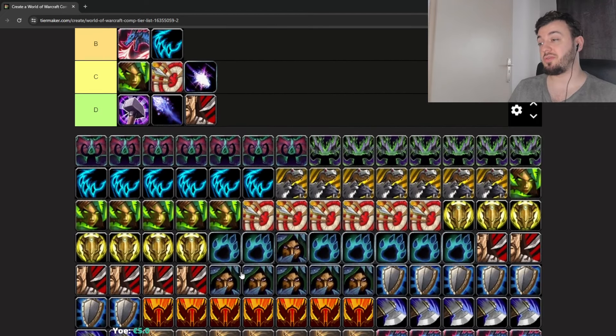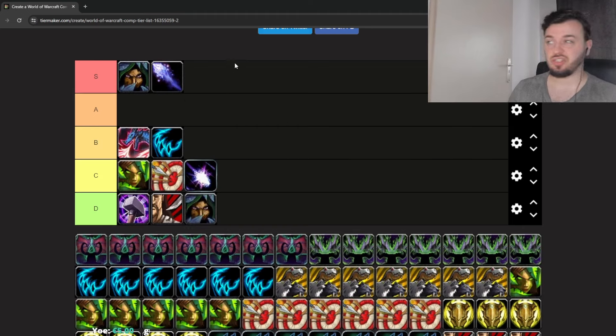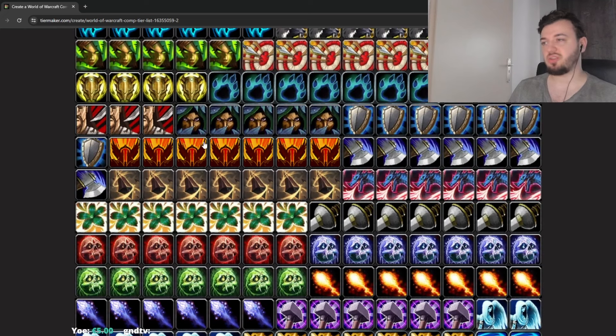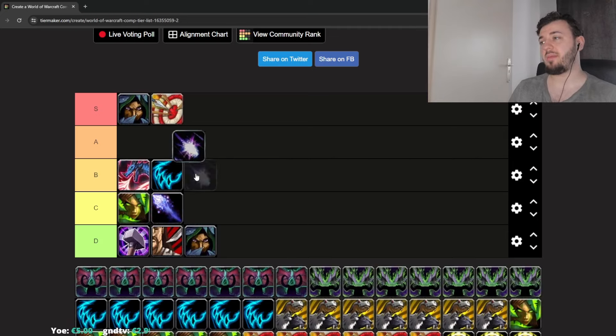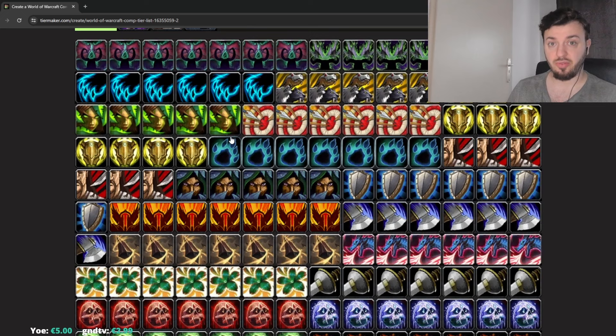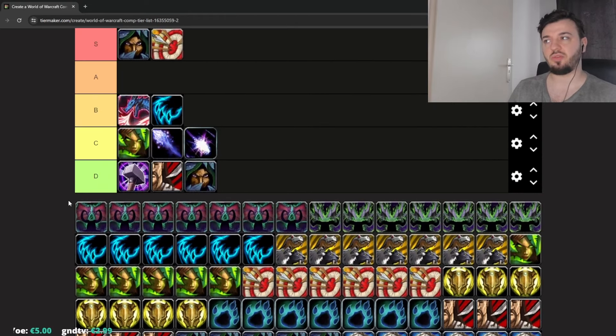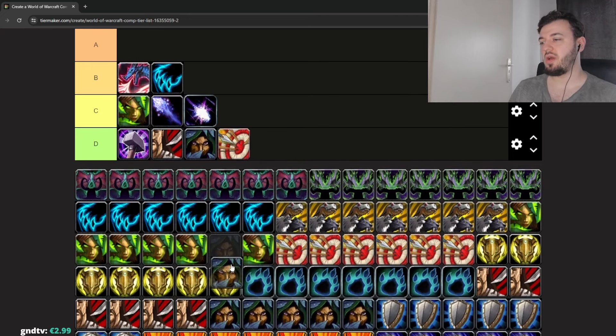Sub Rogue is where it's at for double DPS. You can play double Sub Rogue — it's very lethal. You can play with Frost Mage: get a good sheep, land a full Frost, Shadowy Duel, and Smoke Bomb. You can play with Balance Druid — disgusting. MM Hunter — also disgusting. Feral Druid — also disgusting. Sub Rogue is probably the best double DPS spec — you can pair with almost any spec and do well. If you really want to play double DPS, Sub Rogue is the ideal spec.